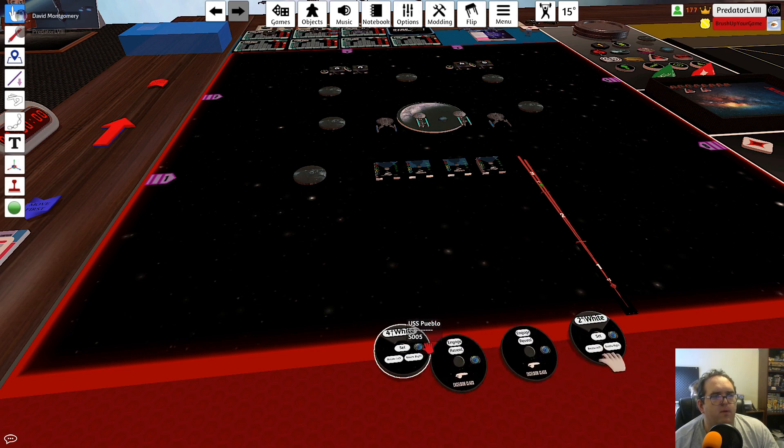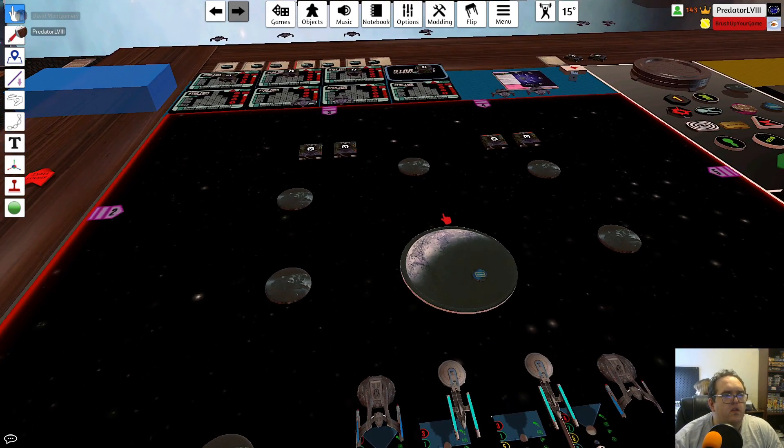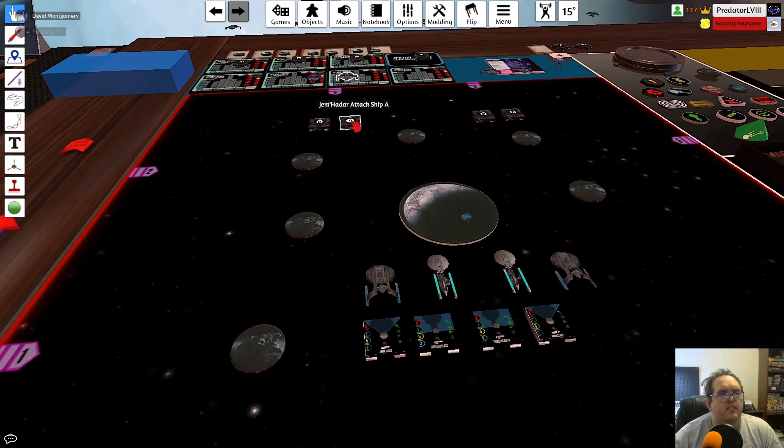Is the Pueblo also going to go left? Everybody should go left. Then the Calvin will be the one scanning instead of the Pueblo. I'll probably be the one taking hits from the Jem'Hadar. Well, if we go left I might still be in range, and I can double scan and only lose one. Works too.